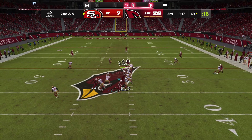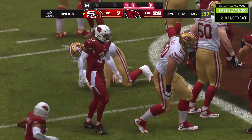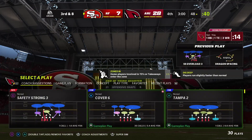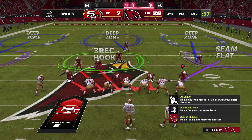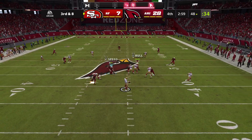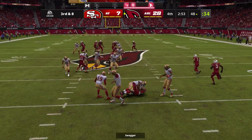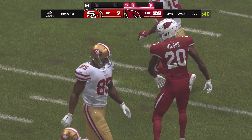Gore back to the ground game, gets it across midfield and into Cardinal territory — five yards, good pickup on first down. The pressure brings Smith down — Cardinals get home for the sack. Safety blitz did the job, they'll get extra time coming up with a third down play. Into a sea of defenders — intercepted! Picked up by Marco Wilson and the Cardinals get it back just past the 35.